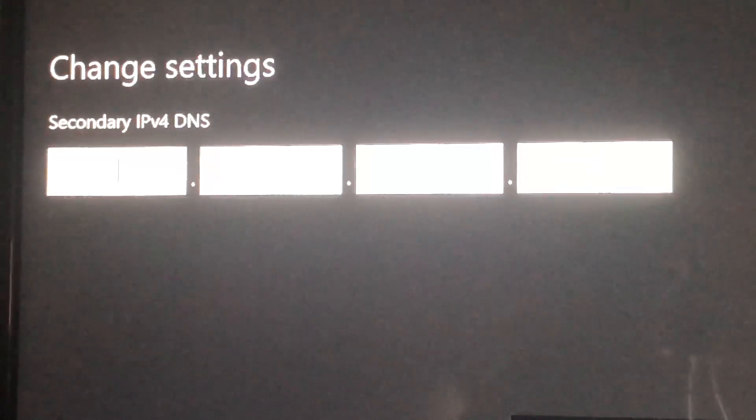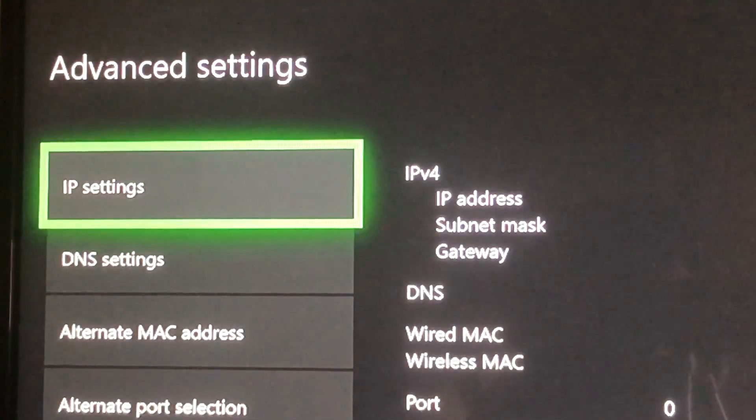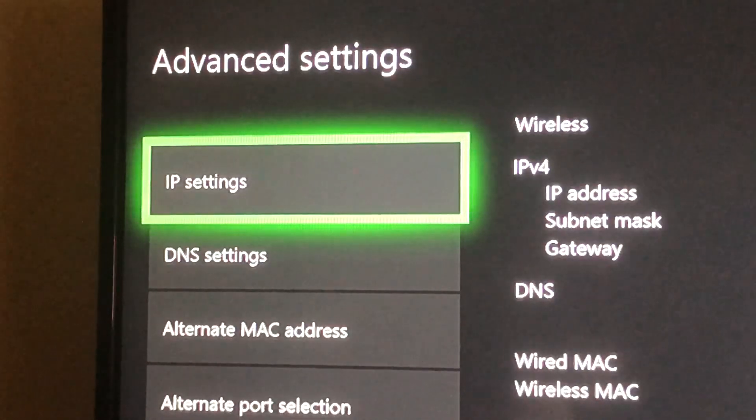Enter 8.8.8 for the first field, then press OK. For the secondary DNS, enter 8.8.4.4 — fill in 4 this time. By the way, if it doesn't work for you, it may mean you're in a country that doesn't support this DNS. If your connection gets worse, just go back to settings and delete the codes. If it works, keep it and never delete it.